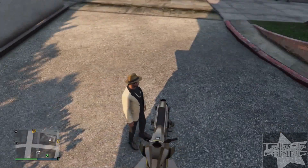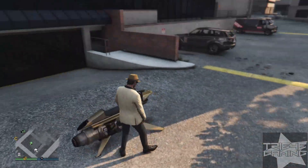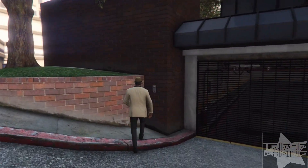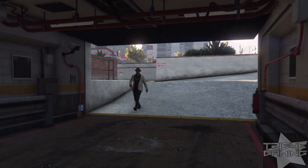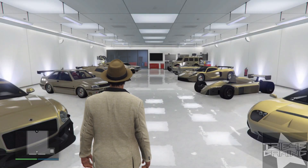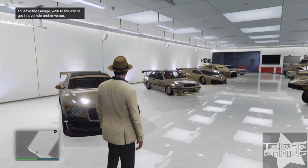Right here, we're gonna enter my garage right now, one of my apartments. So here we go — basically you can see how many gold cars I got here. We got one of the collection of these guys right here with the money sign on it.